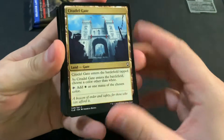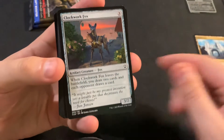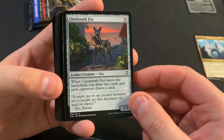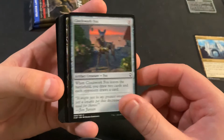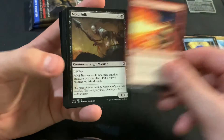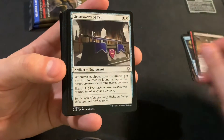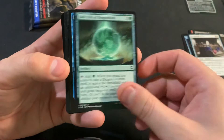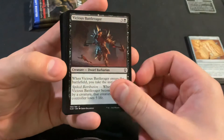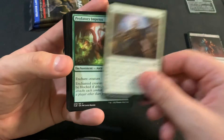Now we got three draft packs. Let's see — doing things in a slightly different order to see if we get any better results, changing up the gambling way. We got two gates out of the gate, so that is definitely interesting, but no other good commons.